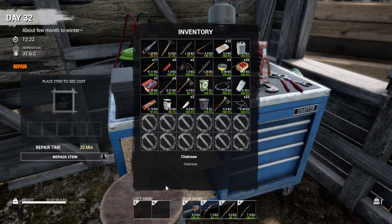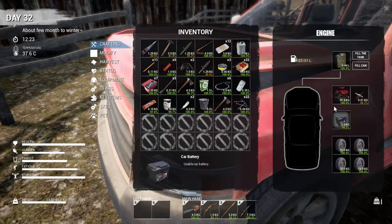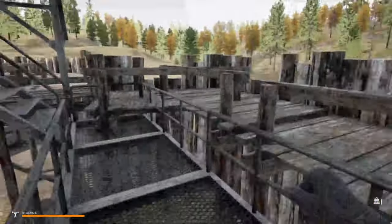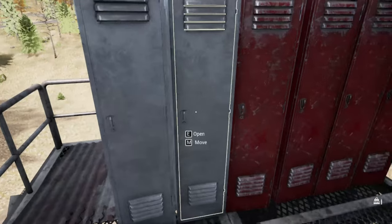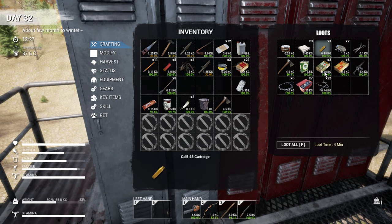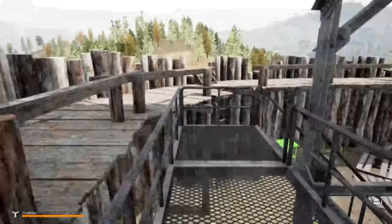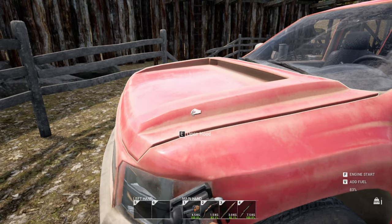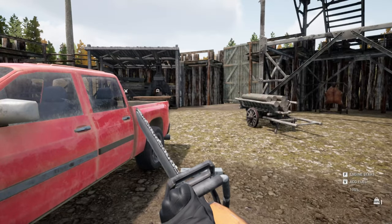It does take it up to 100%. I forgot to check what condition it was in before I started cutting — I would think it would be 100%. We've got to drop some stuff here and throw some things in one of these lockers — I'm going to find one that's got some room. Chains, nails — we'll keep that stuff in one of these. I seriously need to work on sorting and organizing. Now if we take the chainsaw out and just hit the V button, it refueled it. Now we've got a fully repaired and fully fueled chainsaw.